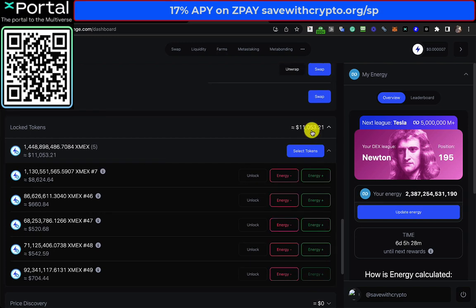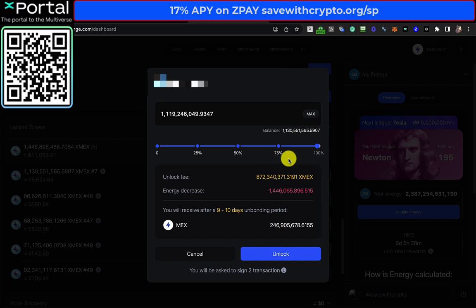Now let's have a think about what you can do with this X-MEX, because if you wanted to unlock it now — say this one unlocks October the 27th, 2026 — what would happen is you'd suffer this unlock fee, which is quite large. We're talking about swapping out 1.1 billion X-MEX, and I would actually have an unlock fee of 872 million. So I would end up with like a quarter of a billion MEX, and to me that isn't worth doing.